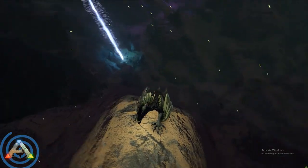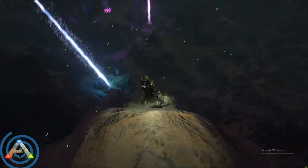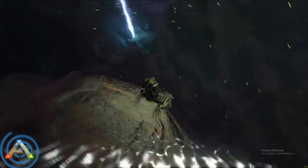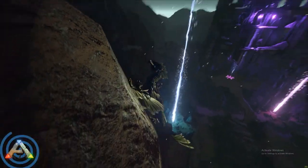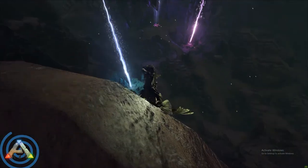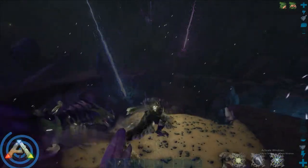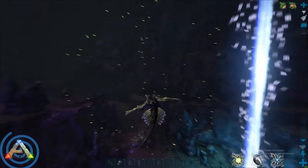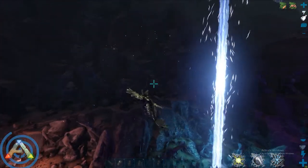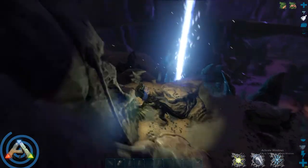Of all the surface zones, this is my favorite to farm in. It's fairly small so you're never out of line of sight of the exit, and you won't get lost. There are two drops descending at any given time, making it efficient. The terrain also has lots of higher and lower elevation areas, making it easy to kite reaper kings away from your loot drops.